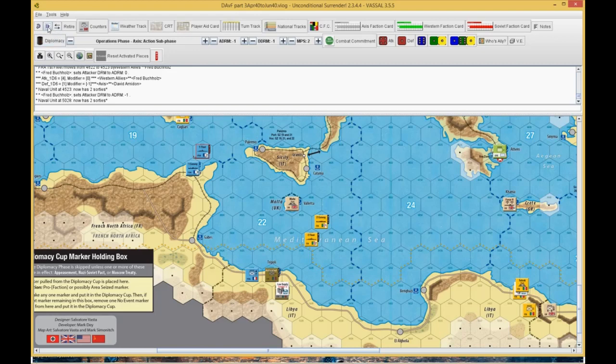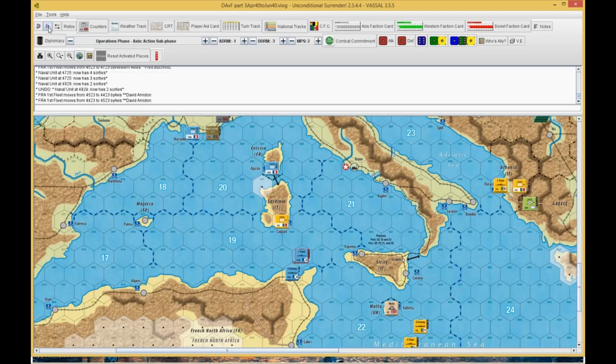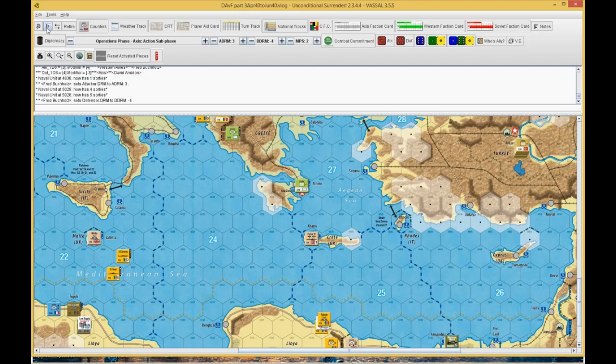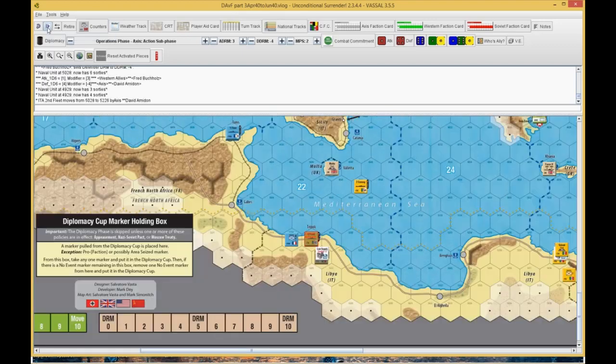I rolled a four, he rolled a one — so he took two sorties on the fleet. Then I attacked the convoy but only rolled a one so it got through. I had Force H that could still attack, so I went ahead and did that. Force H is at plus four minus three, so it should be plus one — the weather's fair down here, so it's plus four to his minus three. Seven to one: he takes three sorties. And the convoy gets bashed at plus three — I rolled a four, he rolled a four, four minus four — he takes two and that supply is stopped.